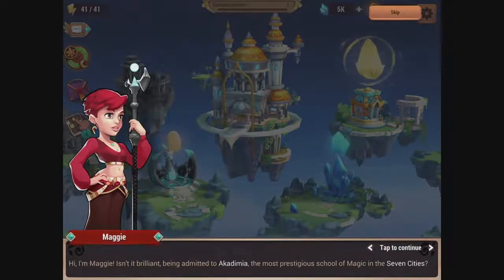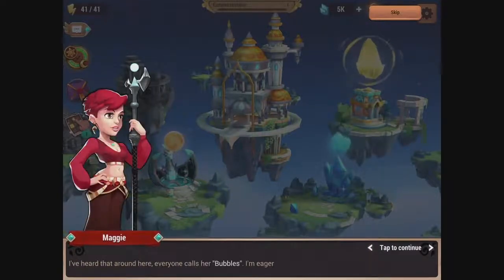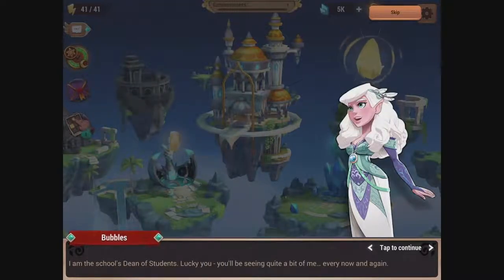Hi, I'm Maggie. Isn't it brilliant being admitted to Academia, the most prestigious school of magic in the seven cities? Hello and welcome, students, to Academia. I am Professor Yerilin, which means Song of the Stars in Elven. We're just going to call you Bubbles, okay? I think that's a fun name for a professor.